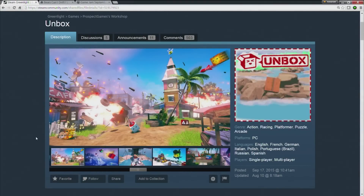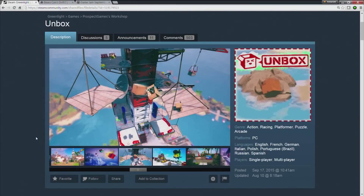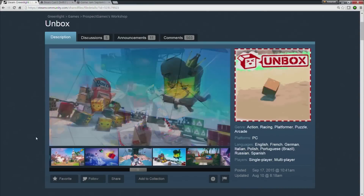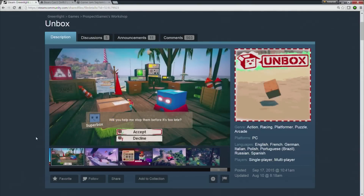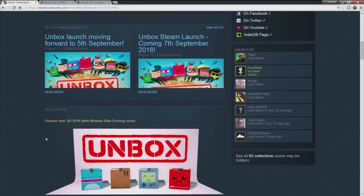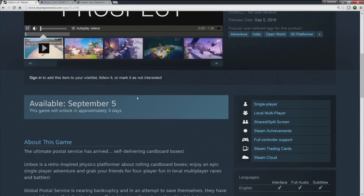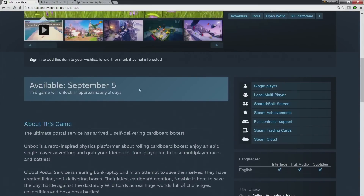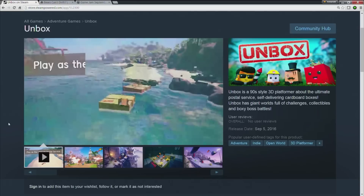If you've been following our UE4 Jams, you might already be familiar with Unbox. Unbox was a UE4 Jam participant from quite a few months back — almost last year at this point — but they went full production with their game. It's a fantastic and hilarious platformer with lots of cool customizable cardboard boxes that you play as. It's now getting its own store page, coming out in just four days, so go ahead and get ready for that. Pick it up — it's fantastic.